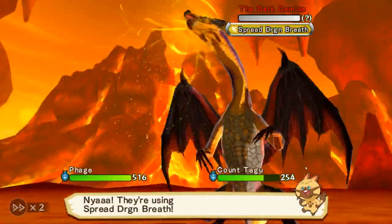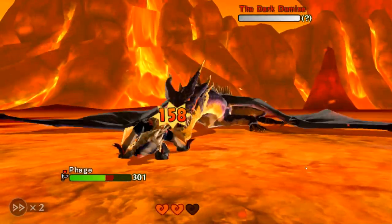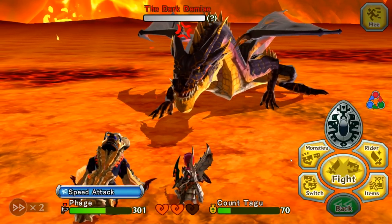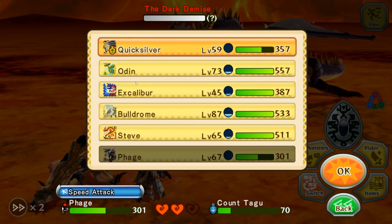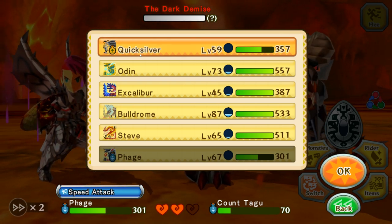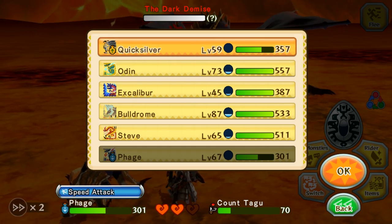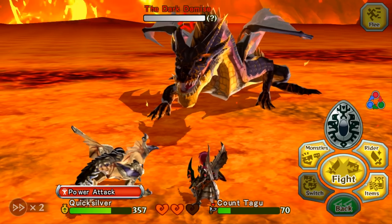That does pretty good damage — nice. And barely any damage to Phage with that Dragon Breath there. Unfortunately, our character's almost dead and we have no more Kinship again. So this comes down to who's gonna last the longest, and Quicksilver has more health, so we're gonna swap him in.